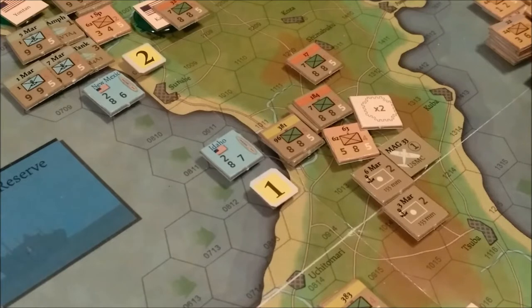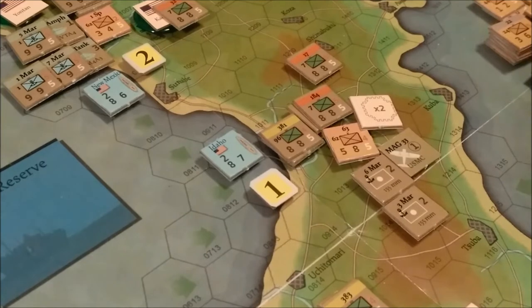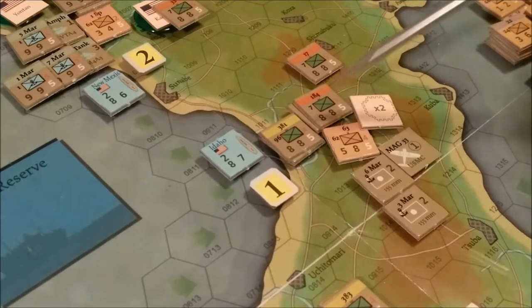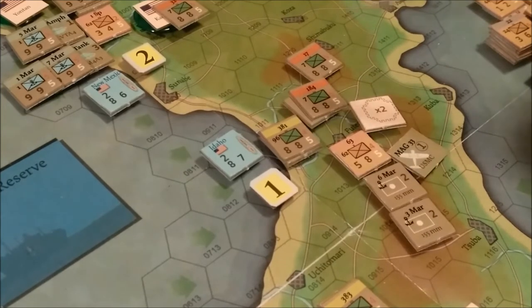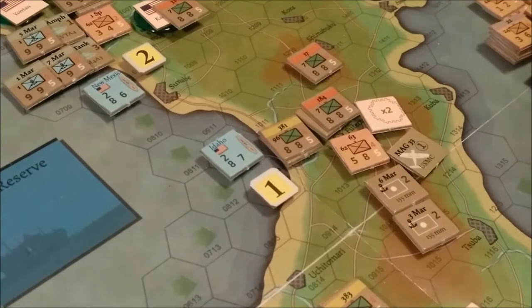Combat is always voluntary, performed between units and adjacent hexes. Looking at combat number 1 here: the attacker indicates his attacking units and the defending hex involved. We have a Marine regiment here and a Marine regiment here, and they will be engaging the Japanese unit right there. It is in a town, so it will get the benefit of a town.